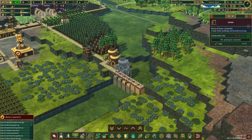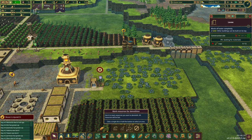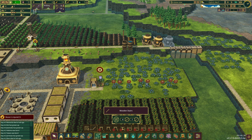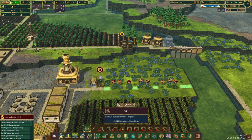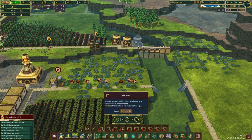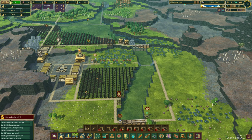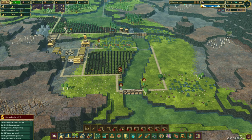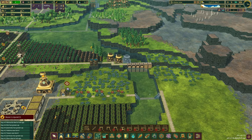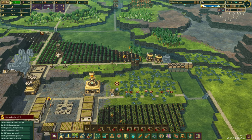We can get this done. The next thing I want to do is come in here and straight clear a path all the way through — we're going to go down and come back up to take advantage of this area. Trees are really what we need to focus on. We're going to put another forester over here as soon as we get all this cleared up.